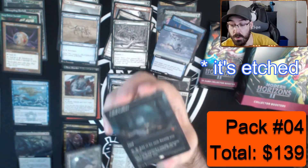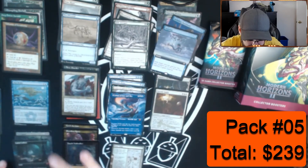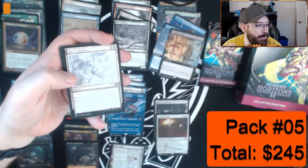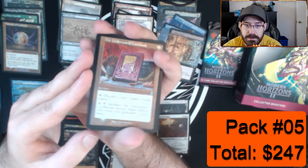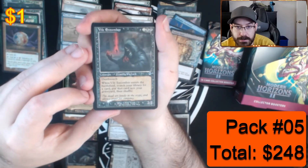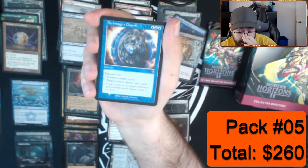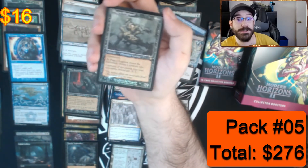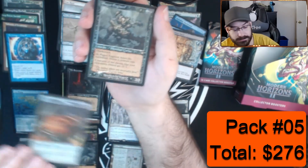Old border Dauthi Voidwalker foil — or etched, not sure, I'll find out later. It's foil, nice. Another full art Profane Tutor, a Late to Dinner. Moderation, foil old border Underworld Cookbook — this is played in Modern, might be worth some pennies. Bone Shards and a Vile and Timber. Oh, not Force of Negation but a pretty good card — this one was super cheap and then got expensive. We have a nice Archmage's Charm! Another big hit — a Plague Engineer, about 17-18 dollars.